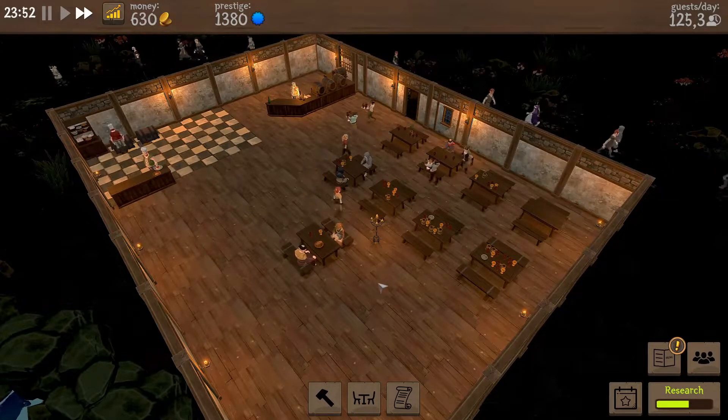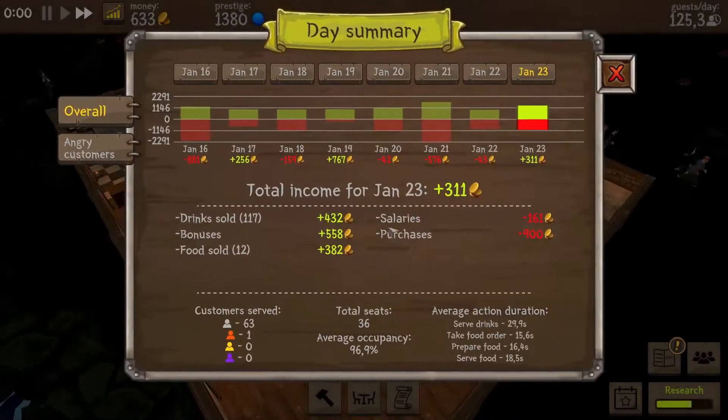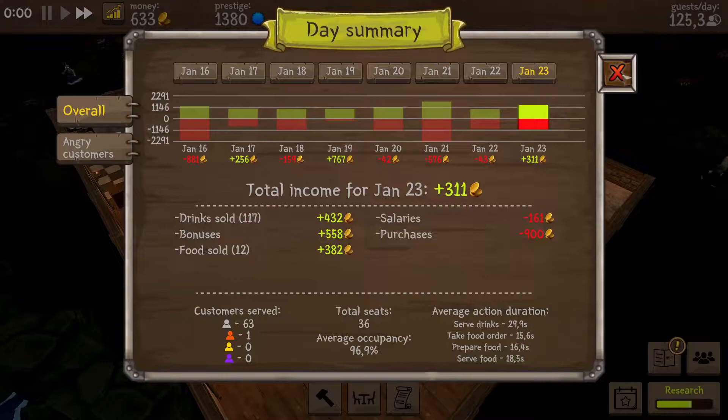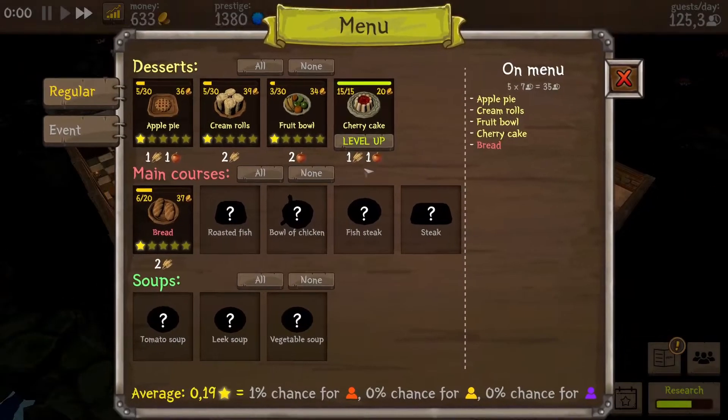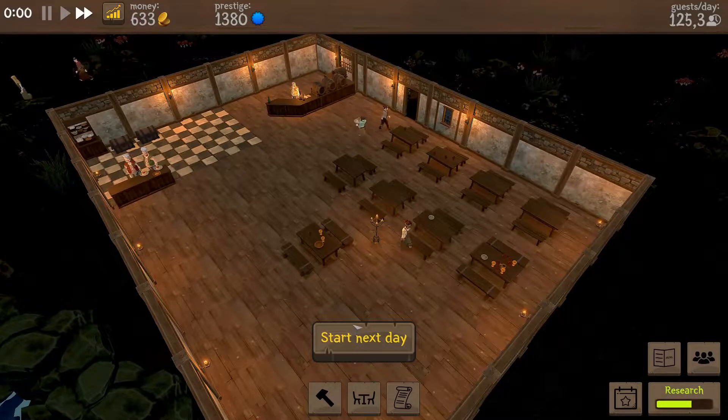I'm going to focus on adding the extra tables — that will give us extra money. Of course at a certain point we will also start to work towards getting things like decoration, because that will give you higher prestige and more guests. But for now, the most important thing is getting the extra seats going. You can either make the choice to wait until the end of the day and then add an extra table, or if you do it during the day while you have the money, you can already serve those few extra guests.